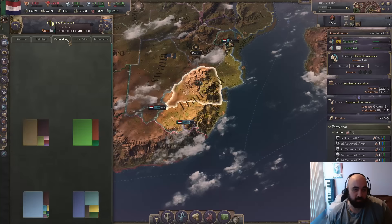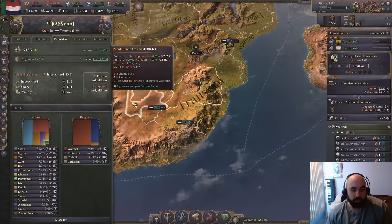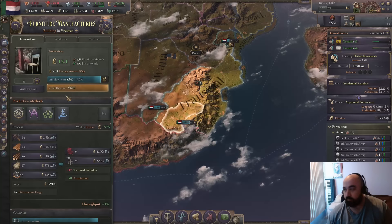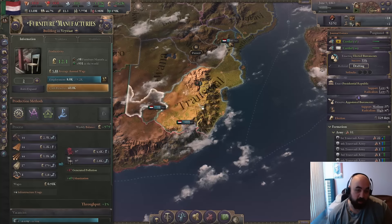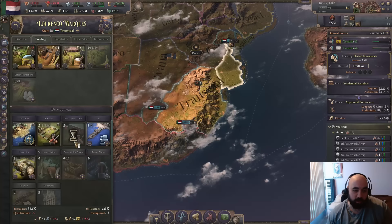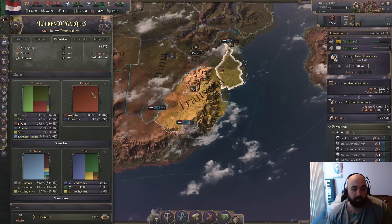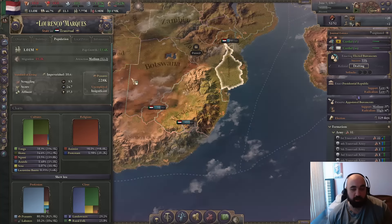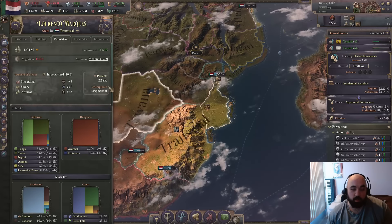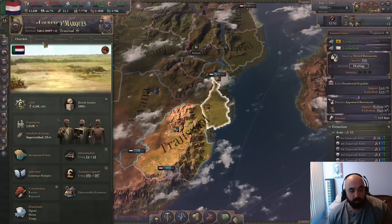The problem is we don't really have the labor to run all this stuff, so we have to hope that migration attraction continues to pull people pretty significantly. We are going to start building up here a little bit — adding a couple of construction sectors — because this is incorporated, so they have access to our institutions which include education. There's also a level-one university. So despite a lot of discrimination here, this place is incorporated, they have our institutions, and now we should actually be colonizing at a decent clip.